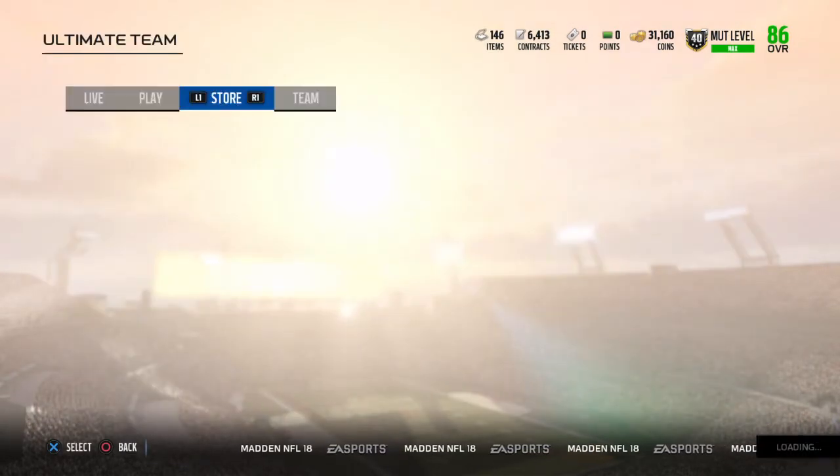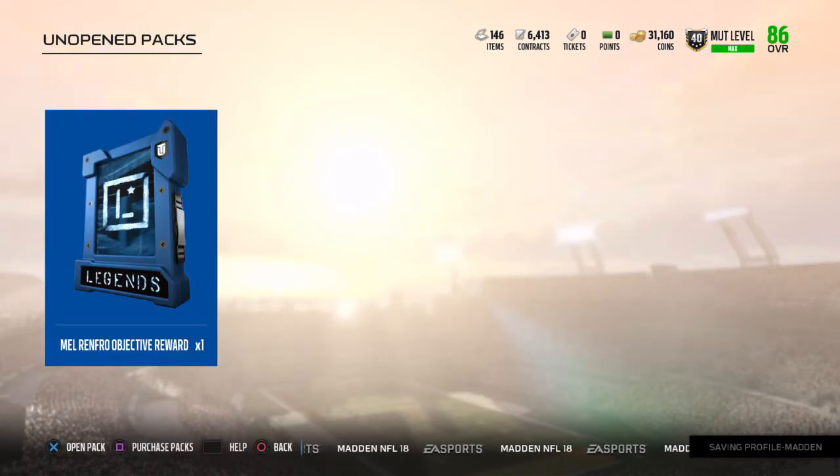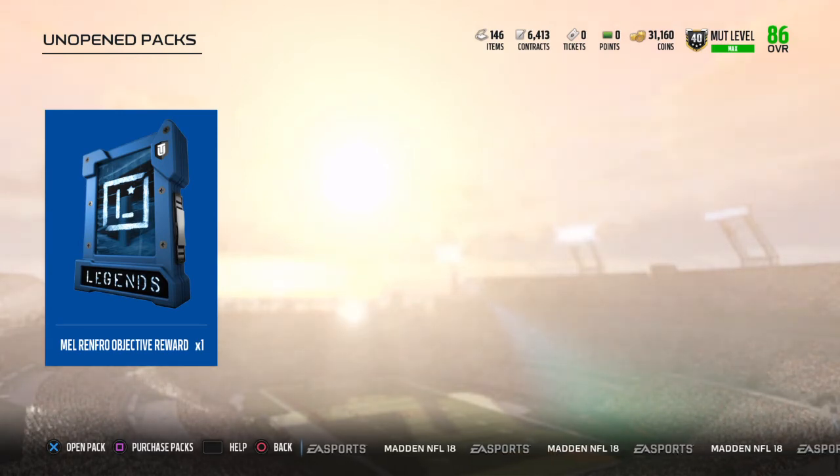That's all for the legends. I do have the 86 or better Renfro objective reward pack. You have to get 10 pass deflections, an interception with Renfro, and five interceptions with your team.